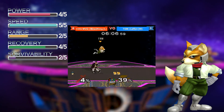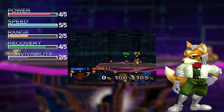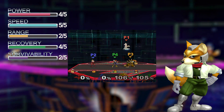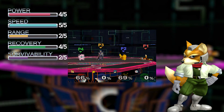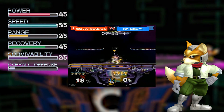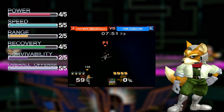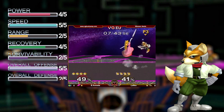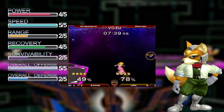Fox gets comboed ridiculously hard, and he's light, meaning that KO moves send him further than other characters horizontally. However, vertically he can actually survive to higher percents due to the fact that he falls fast. Fox has the best shield pressure, approach, and KO moves in the entire game. His speed helps him get out of a few tight situations, as he's one of the few characters that can full hop to escape pressure.